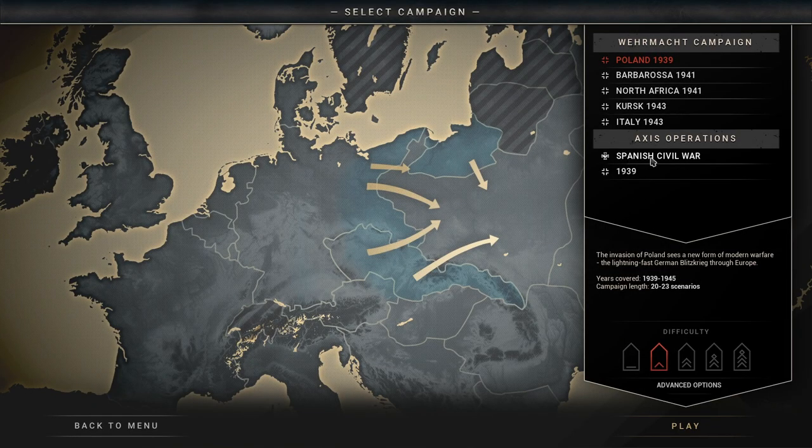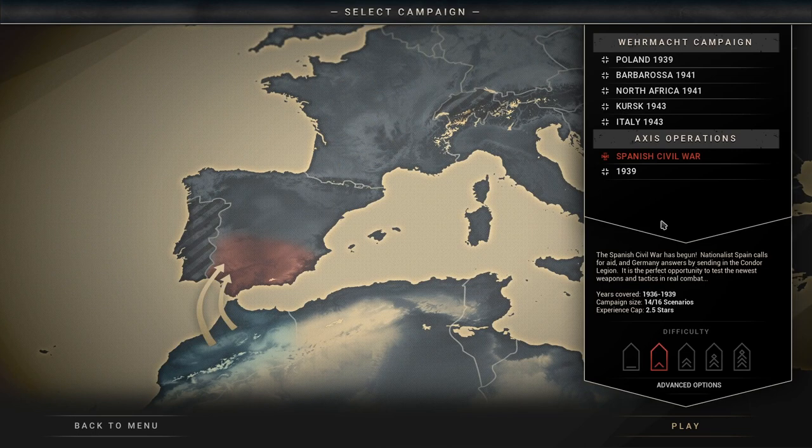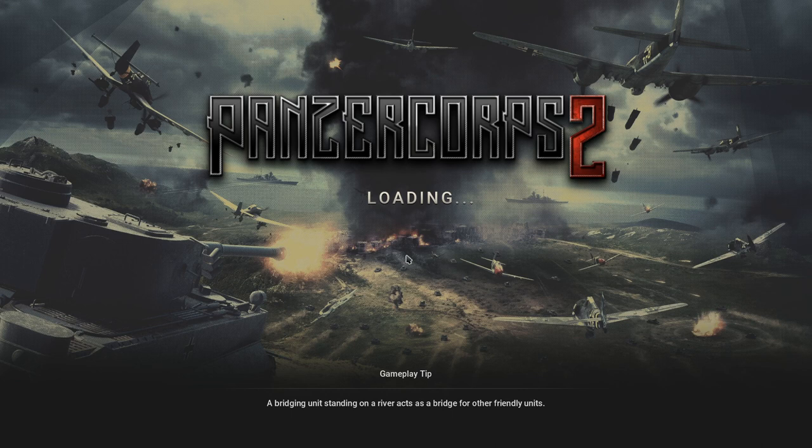Let's play a new campaign — the Spanish Civil War. Nationalist Spain calls for aid and Germany answers by sending in the Condor Legion. It is the perfect opportunity to test the newest weapons and tactics in real combat. We're going to be playing on the default difficulty.